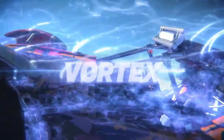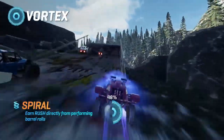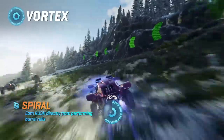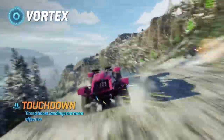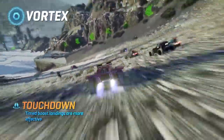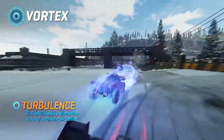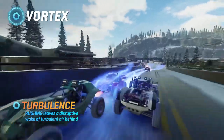Vortex. Built for maximum disruption and punishing all in your wake. Spiral: land barrel rolls to add to your rush tank. Touchdown: hit the ground running with enhanced boost landing. Turbulence: activate rush to leave a volatile wake of disruption behind you.